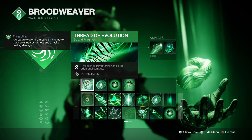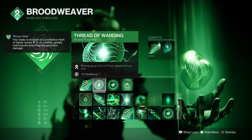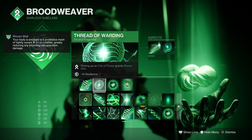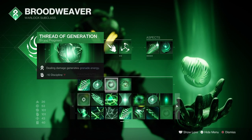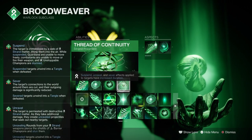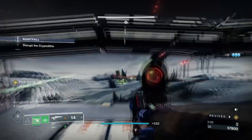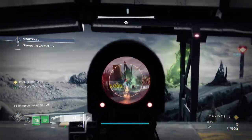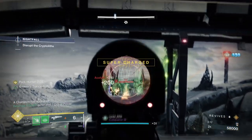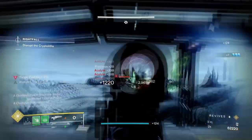For Fragments, Thread of Evolution where Threadlings travel further and do more damage. Thread of Warding where picking up an Orb of Power grants Woven Mail. Thread of Generation where dealing damage generates grenade energy. And Thread of Continuity where Suspend, Unravel, and Sever effects' duration are increased. Having Thread of Continuity is a must for the build as we want to make sure that suspending all targets can last as long as possible while also making use of the Scorch damage being applied over time.